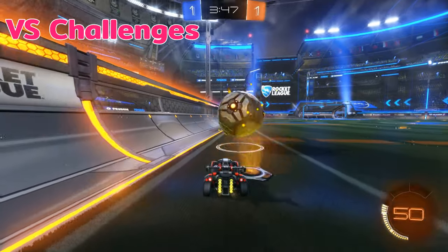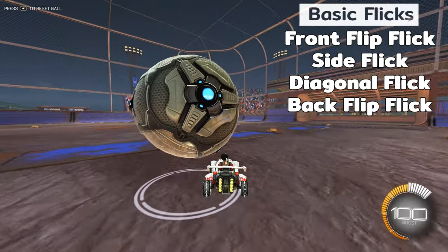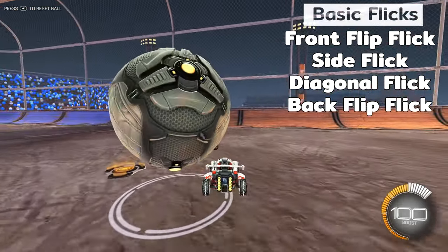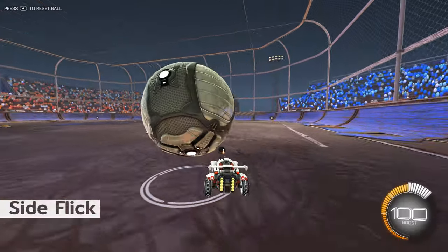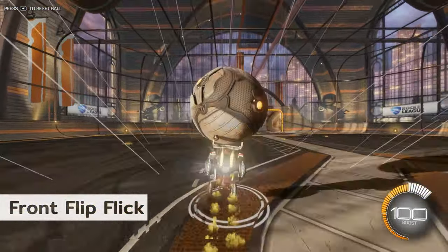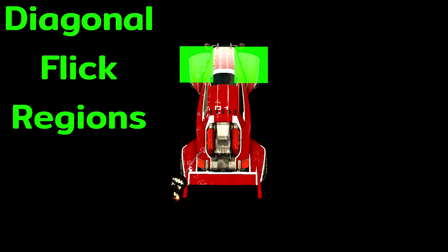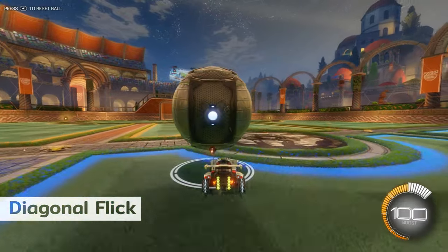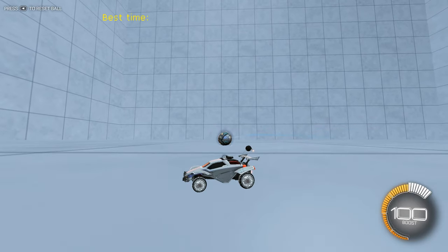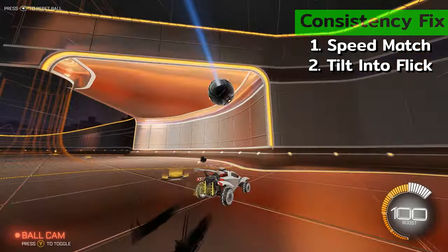Now that we've gone over how to dribble, let's talk about the best way to beat challengers — starting with your basic flicks. Generally, wherever the ball is touching on your car will indicate which flick you should use. For example, if the ball is touching the left side of your car, you'll most likely want to dodge left to perform a left side flick. The most basic flick to learn first is the front flip flick when the ball is towards the front of your car, or one of the most useful — if the ball is touching either the front left or front right side, you can perform a diagonal flick. If you can dribble but your flicks are inconsistent, you need to improve your contact with the ball through better speed matching and tilting or rolling into your flick.